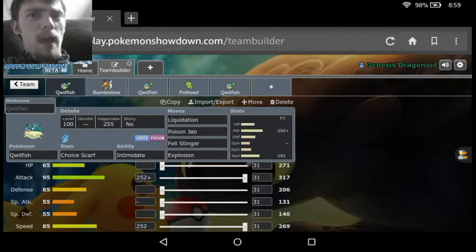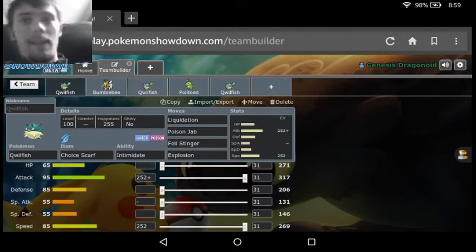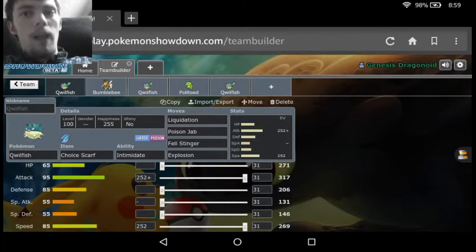Liquidation is our Water-type move — it gets the pure STAB, and it also has that 20% chance to lower the Defense of a Pokemon. So it's actually really good for Pokemon that use a Choice item, because if you get locked into a move it's kind of good if that move can make itself more powerful, which is what Liquidation tends to do. So basically after a couple of Liquidations on something like a Celesteela, eventually you might get a defense drop, which would make Liquidation stronger and you'd actually be able to do more damage.